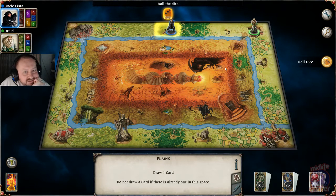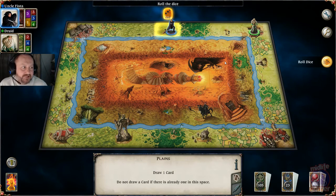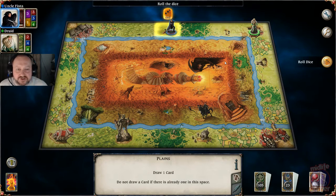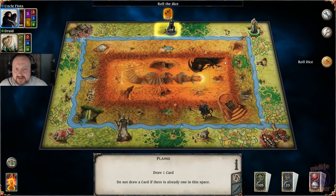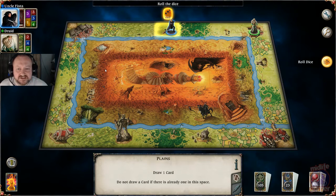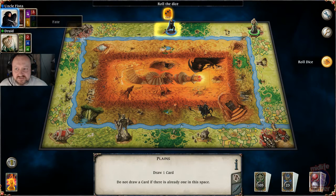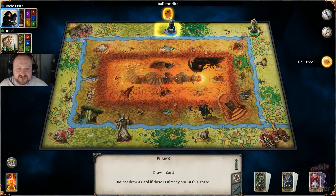Welcome if you just joined the stream. If you need any explanation, I'm basically playing the digital version of Talisman, which is a classic board game. I'm playing a two-player game against computer AI just to get myself familiar with how the game works. I've played it a bit on iPad but we're going full PC so we can stream this. The object is to get to the centre and defeat all the other enemies — in this match, the druid. But first I need to build up some stats to survive that central area.